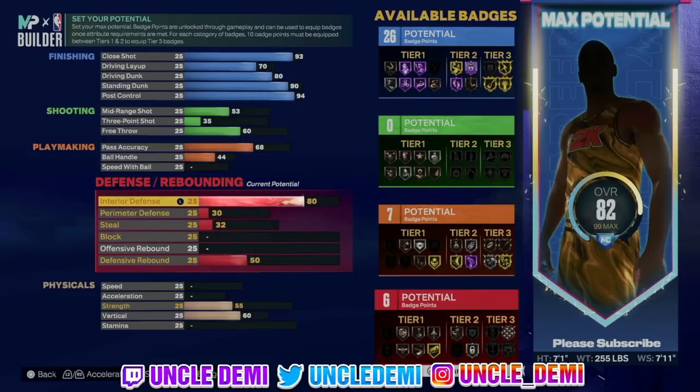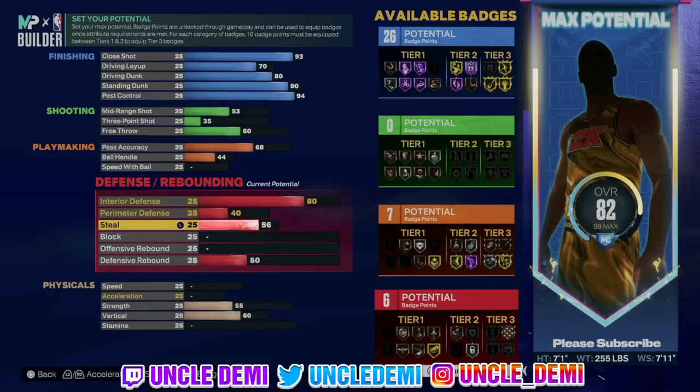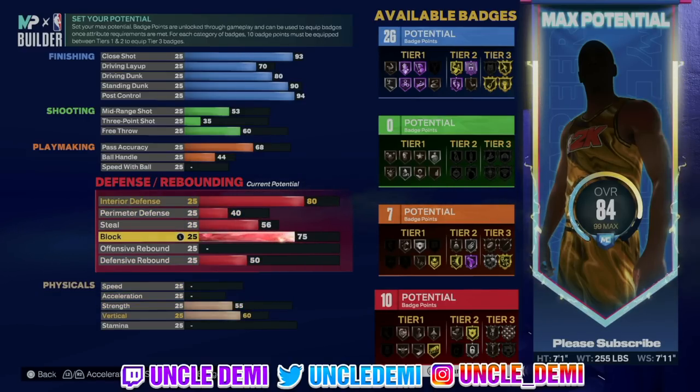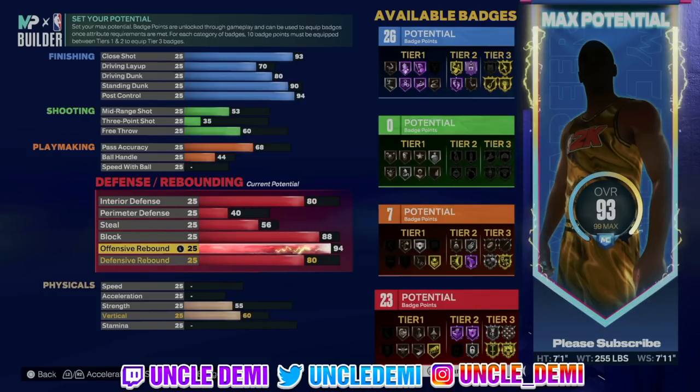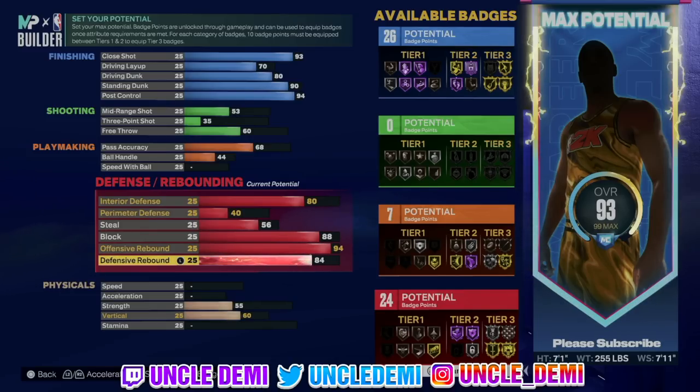Still wanna go as high as you can on pass accuracy — we know how important that is, so we're gonna go 68. Your ball handle is up to 44, no speed with ball. On defense, your interior defense will be 80, perimeter 40, steal 56, and 88 on your block. Now it's 88 instead of 99, but you're still able to get silver anchor. We're compensating on the defensive end to buff up our finishing.